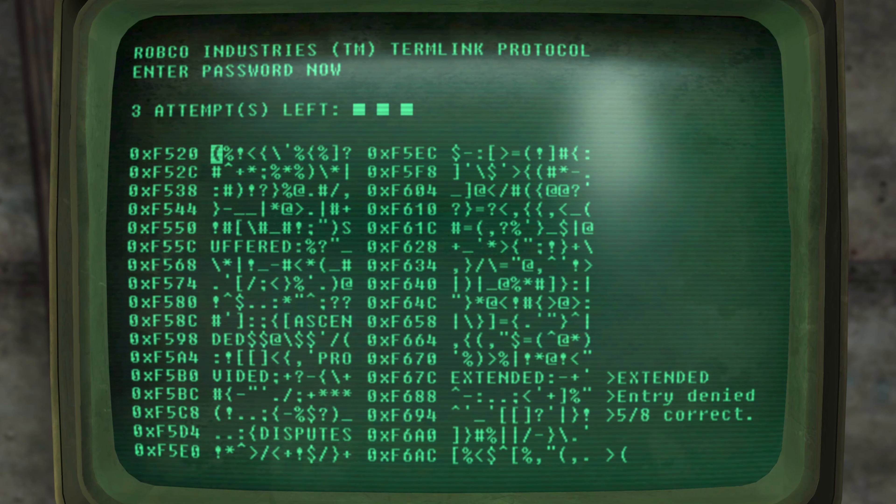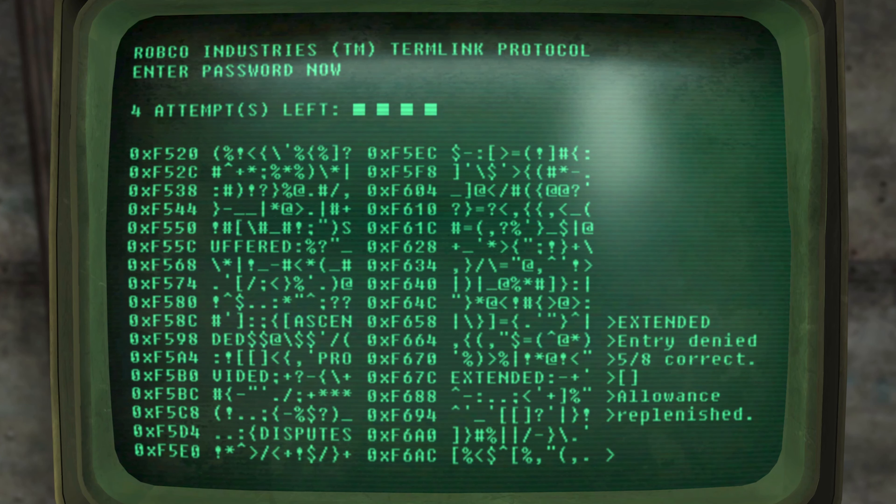So how do you find these hidden words? You need to go through the terminal and try to find what look like brackets or square brackets — these are basically hidden words. Right here I've found one. Notice that as I'm highlighting characters, only one character is being highlighted, but if I come here, two are now being highlighted — so this is a hidden word. If I select this it will either replenish my attempts or remove an unwanted password. In this case it has replenished my attempts.